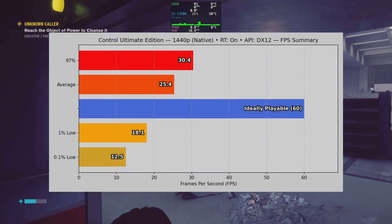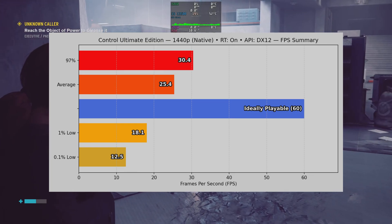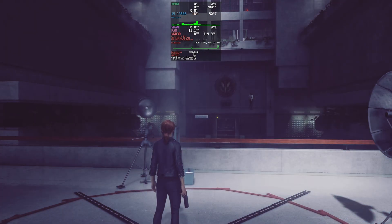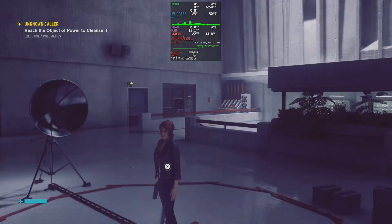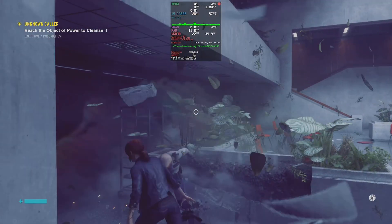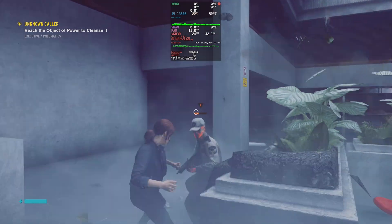Turning on ray tracing made things fall apart. Performance dropped to an average of 25 frames per second, 1% lows of 18, and 0.1% lows at 12.5. But more than the frame rate, the visuals just weren't there. I didn't see real reflections and the image looked blurry, almost like the shaders weren't fully implemented. Ray tracing wasn't really RDNA 2's strong suit — AMD didn't really push ray tracing until RDNA 3 and 4.